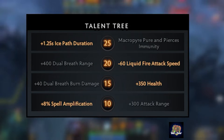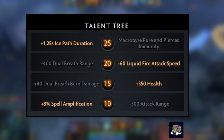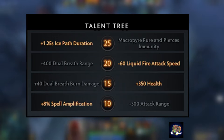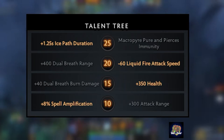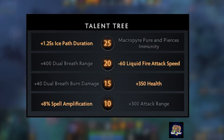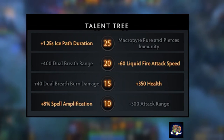I opt for the Liquid Fire minus 60 attack speed talent at level 20, as it will reduce the attack speed of all those PL illusions when they are bunched up together. Finally, the last talent I select at level 25 is the +1.5 second stun duration on Ice Path. Some would argue that was a bad choice, but I went for it because I already had Gleipnir, which allowed me to lay down long-range stuns and spells, and with this talent the long-range Ice Path becomes a 4-second stun that will definitely kite the PL and anyone else going after my allies.